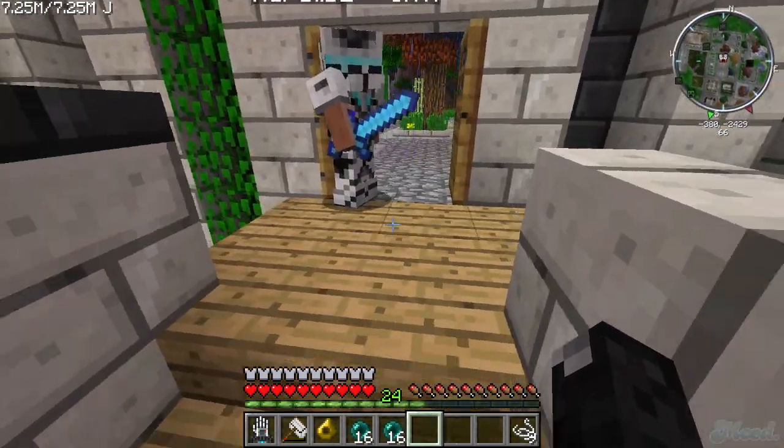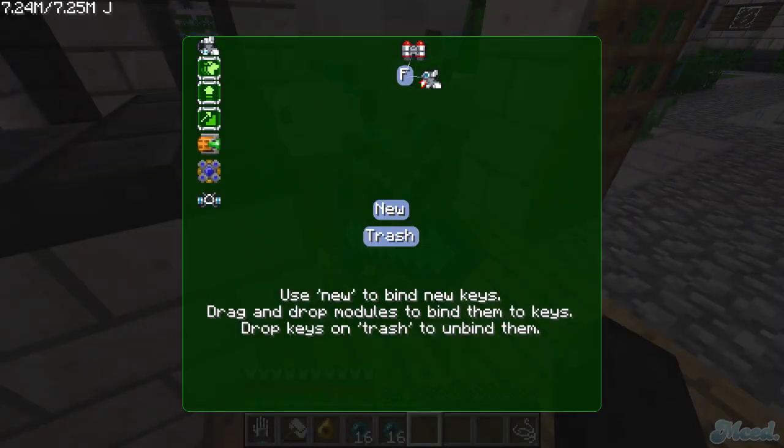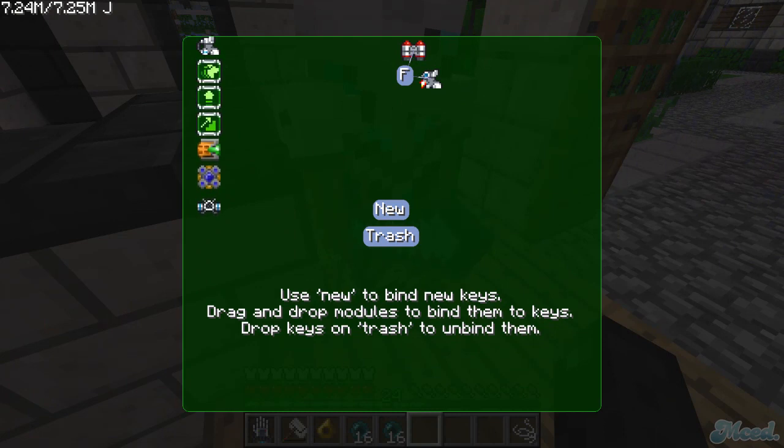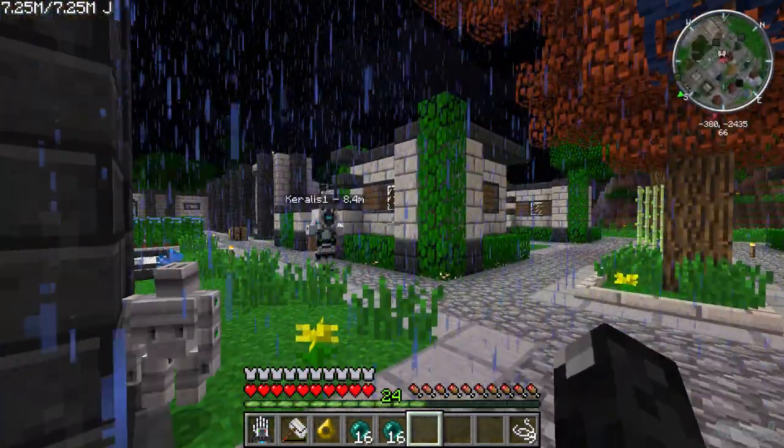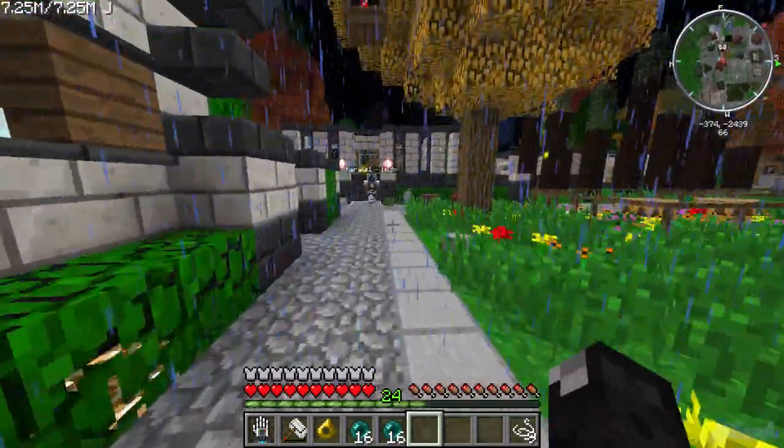Press K on your keyboard. Click 'New', then name it Y. See if that works. Now you should have a floating Y. On the left side, drag the rocket boots and the jetpack to Y so they're both connected. Escape to get out. Now if you press Y it should turn both your jet boots and your jetpack off, and then you'll just be walking.